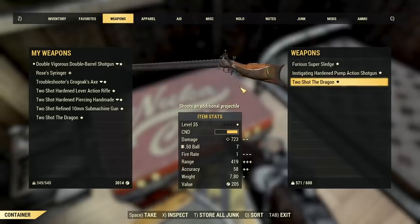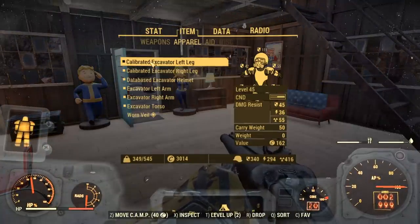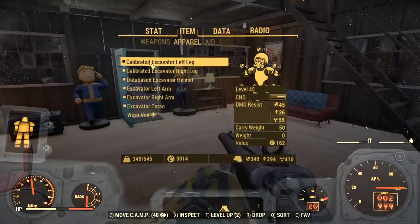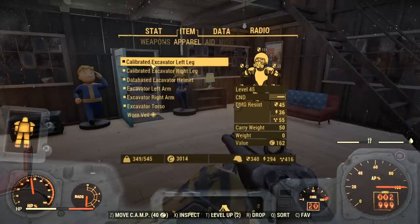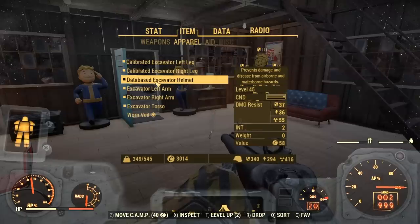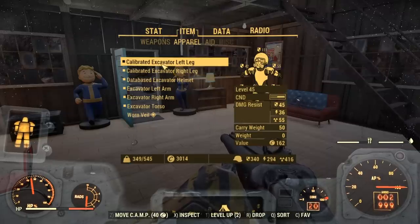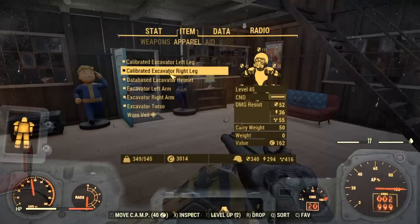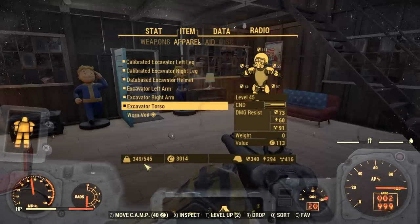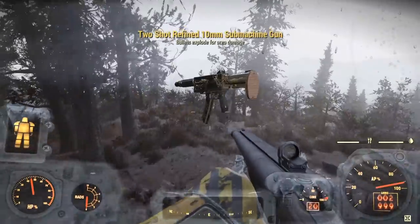We're going to check out all of those in today's video. He also gifted me these - I didn't even realize you could do this - calibrated excavator legs and a database excavator helmet. Both of these, when you equip them, give you a ton more carry weight, which I freaking love. So yeah, this is what we're going to be testing out today. I'm using Adrenaline Reaction, by the way.